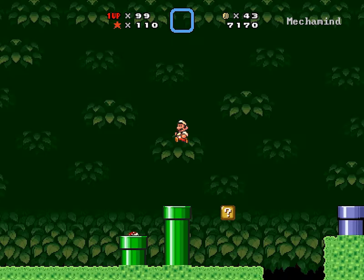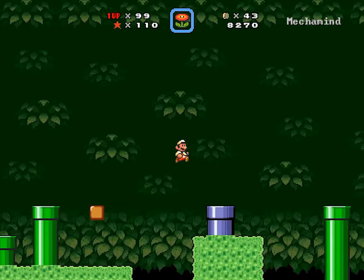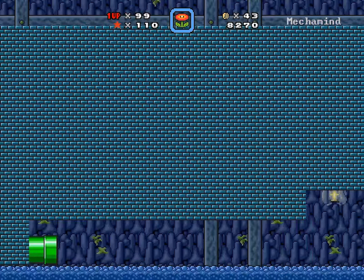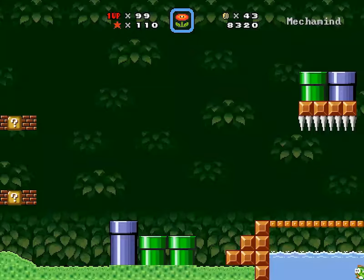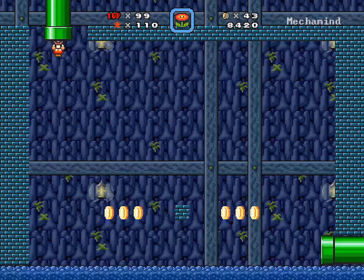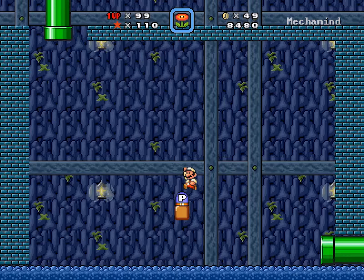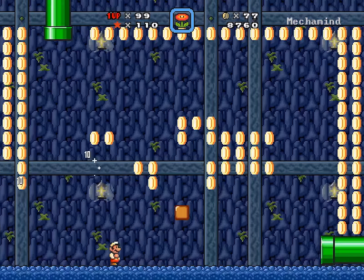Just because you could knock out previous enemies with fireballs, it doesn't mean that you could jump on these piranha plants. Could be a maze. Could be nothing to worry about in terms of Birdo. A whole bunch of blue pipes that we can access. P-Switch — nice reward here, a lot of coins.